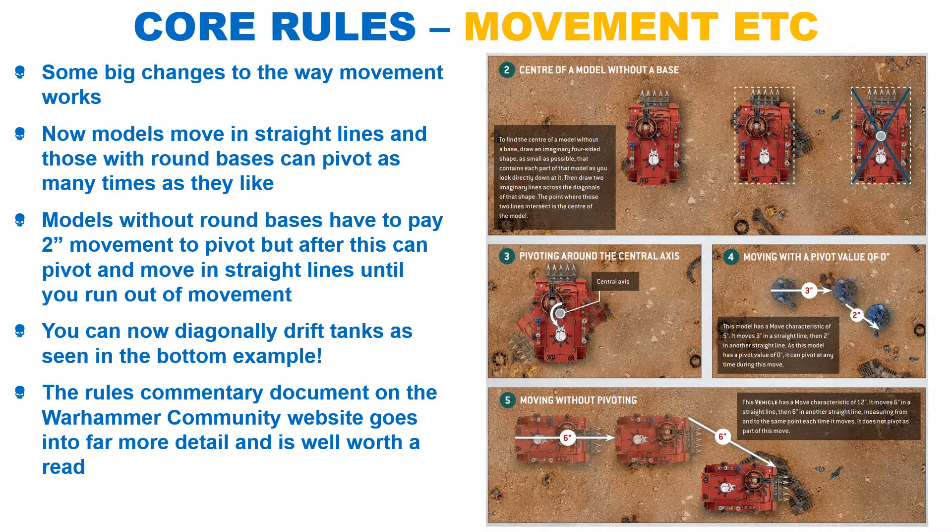The changes to movement are interesting. As per the Warhammer Community article, models now move in a series of straight lines, and round-based models can pivot as many times as they want for free. For non-round-based models you pay 2 inches of their total movement, and you can pivot as many times as you would like.